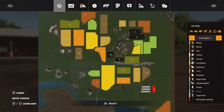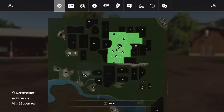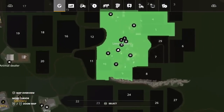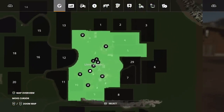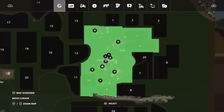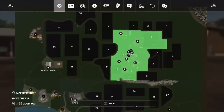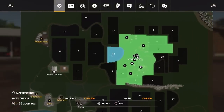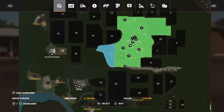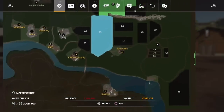I do my map tours on New Farmer — most people will probably know that by now. On New Farmer we start with Field 4, 5, 10, 9, the land all around here, and you start with all the animal pastures on this section of land. Land is fairly expensive — 84 grand, 98, and they go up; field 23 is 310 grand.